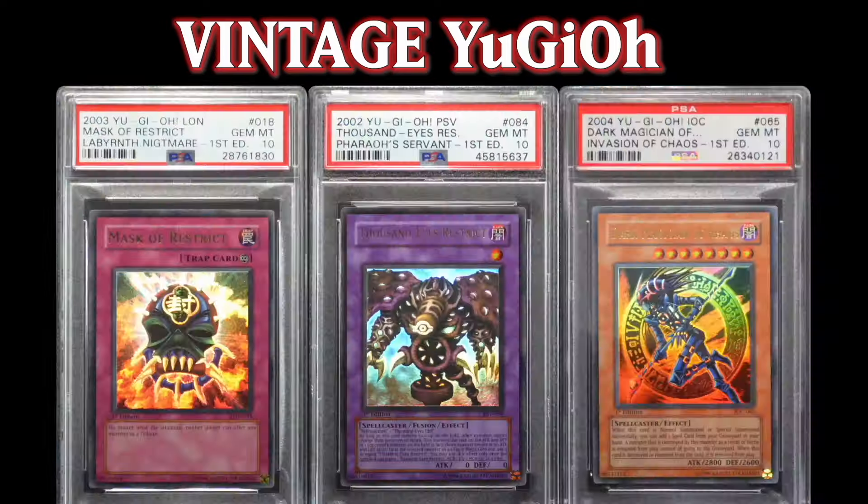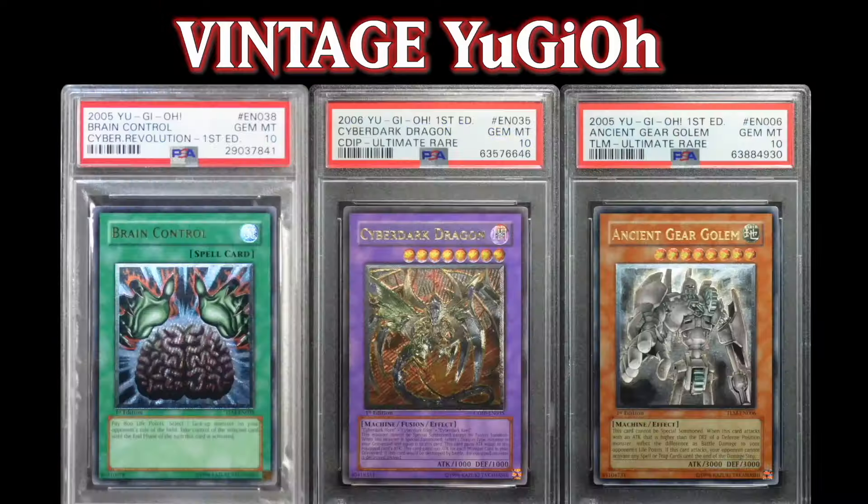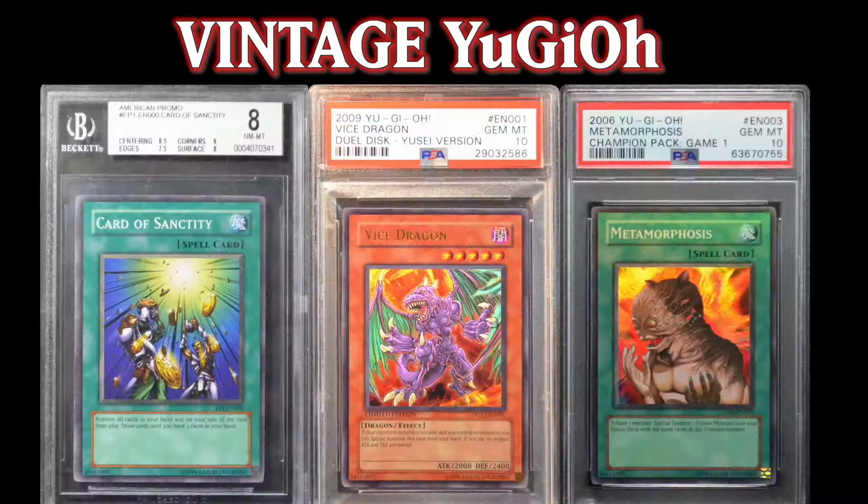For destiny has chosen him to defend the world from the return of the Shadow Kingdoms, just as the brave pharaoh did 5,000 years ago.